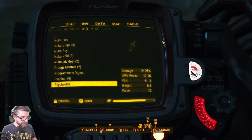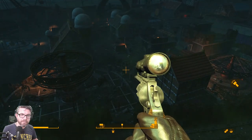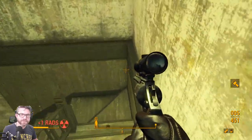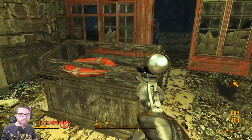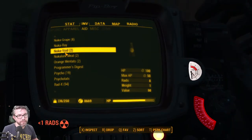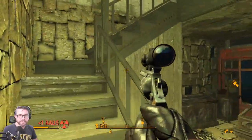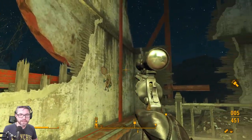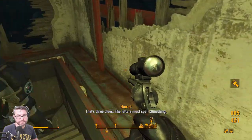I think we're finally up above the rad sprayers. There's a Cappy! Are we wearing the right glasses? Railroad goggles — we should be able to see it. Let's find that Cappy. That's probably what the quest marker's there for. I see it — that's three clues! The letters must spell something.